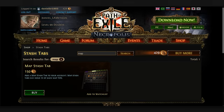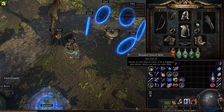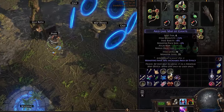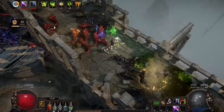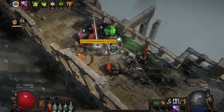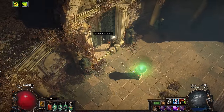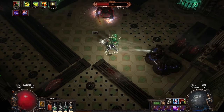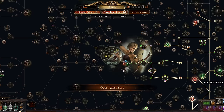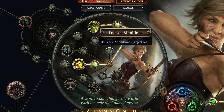One thing that bothered me now was not having a map tab in my stash — I had to constantly look over my maps one after another and see which ones were missing the bonus objective. Quick reminder: if you do the bonus objective once, you get an Atlas passive point, which I wanted. I finally tried the third lab again with more power and finished it effortlessly. With two more projectiles added to all projectile-based skills, my Lightning Arrows filled most of the screen.